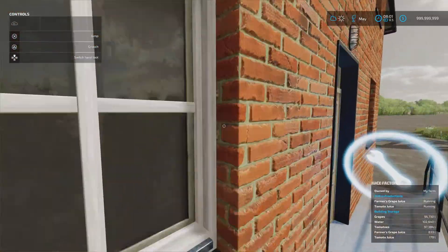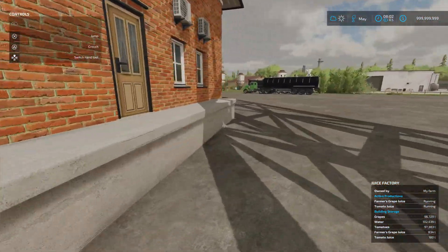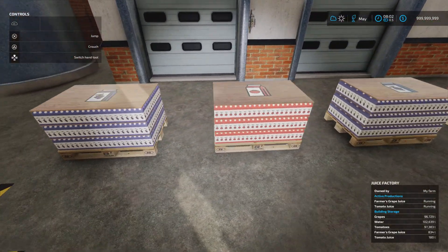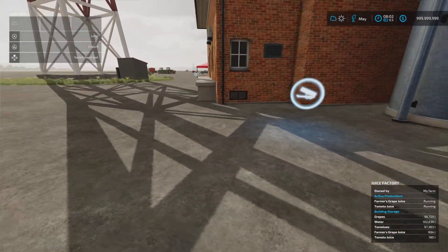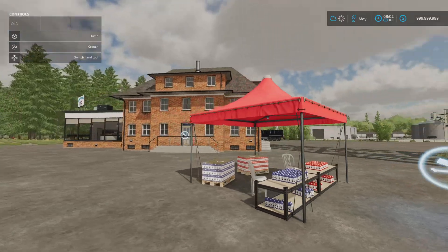Our managed production point is done here. Recipes are 480 cycles per month. The recipe for farmer's grape juice is 15 grapes, 10 of water, gives you 13 out. And then 12 of tomatoes, 10 of water, gives you 10 out for the tomato juice. The pallets will look like this for your farmer's grape juice and tomato juice. That's the Juice Factory by Frakase Modding.